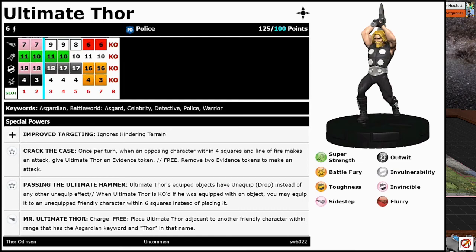But you could really stack up a ton of tokens with these guys just by placing them in the right spot. Six range, one lightning bolt. He also has the Passing the Ultimate Hammer trait: Ultimate Thor's equipped objects have unequipped drop instead of any other unequipped effect. When Ultimate Thor is KO'd, if he was equipped with an object, you may equip it to an unequipped friendly character within six squares instead of placing it. I never once did this, never even tried — I just never equipped him with anything.